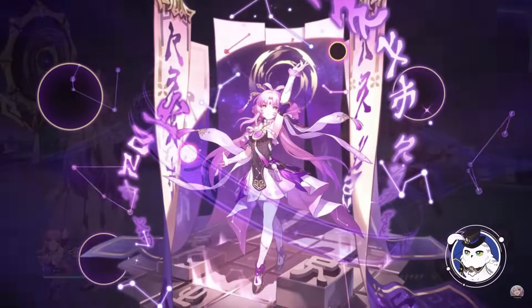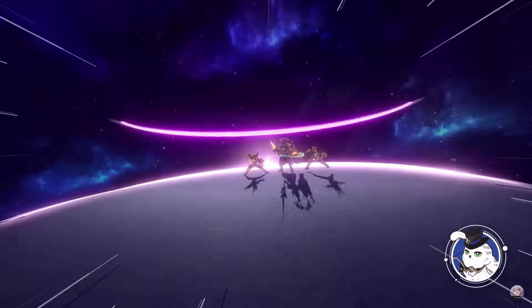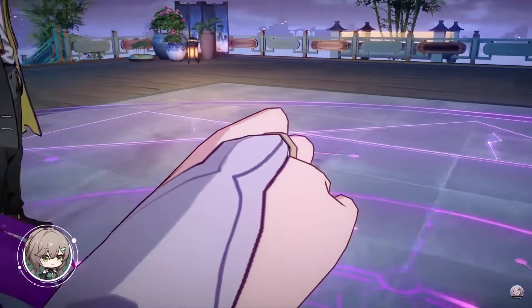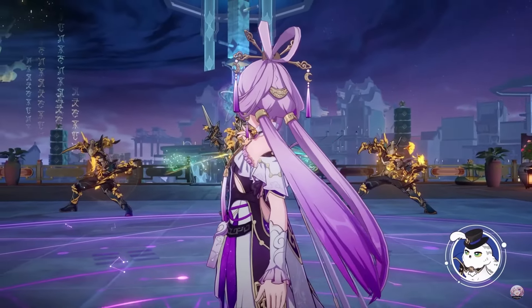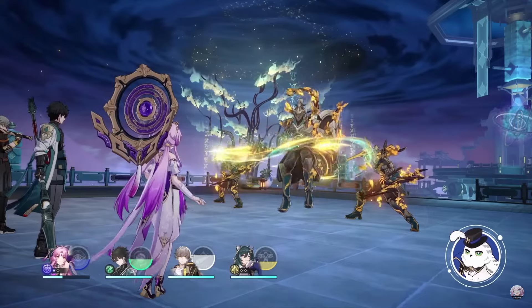Fu Juan's ultimate hits every opponent on the field, dealing quantum damage equal to 100% of her max HP. Since she scales on HP the hit is decent, but that's not the main focus. The main focus is that using her ultimate grants one trigger count for the HP restore effect from her talent.